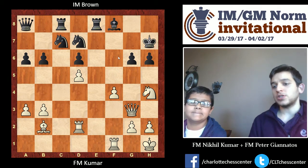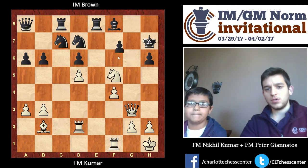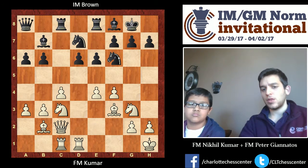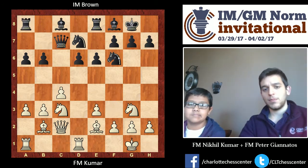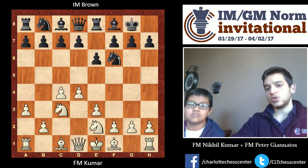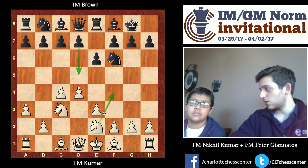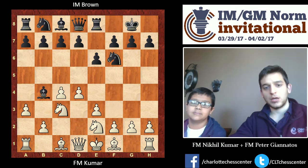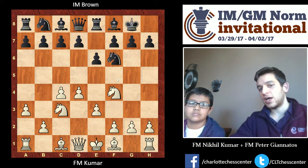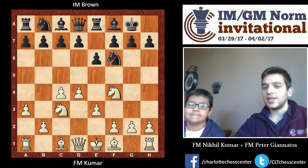Congratulations on your first win of the tournament — it seems like a nice game. Just curious, you had the same position in the third round and put the Knight on F4. Do you think that in this variation with Knight G to E2, it makes more sense to wait for Black to play D5 before putting the Knight on F4? Yeah, because when you played Knight F4, they never played D5, and I'm assuming E5 came as an attack later.